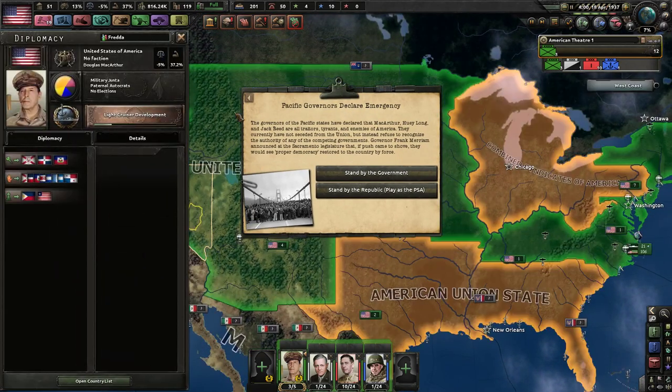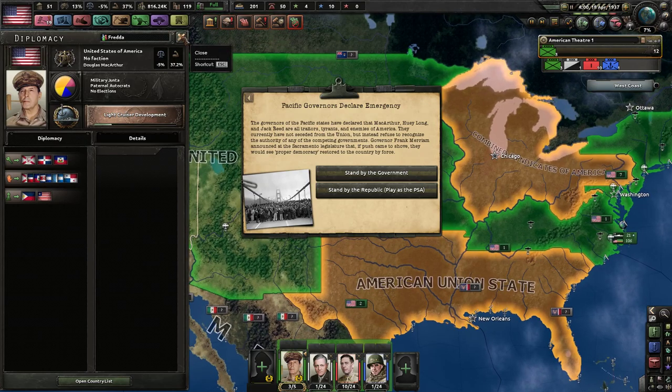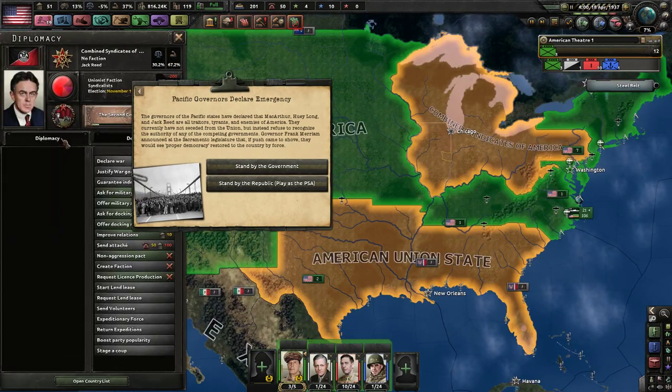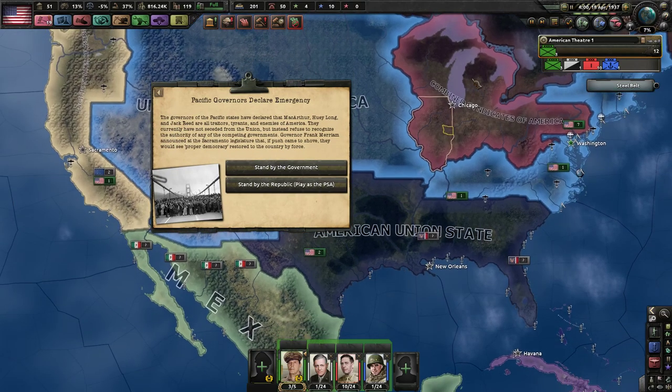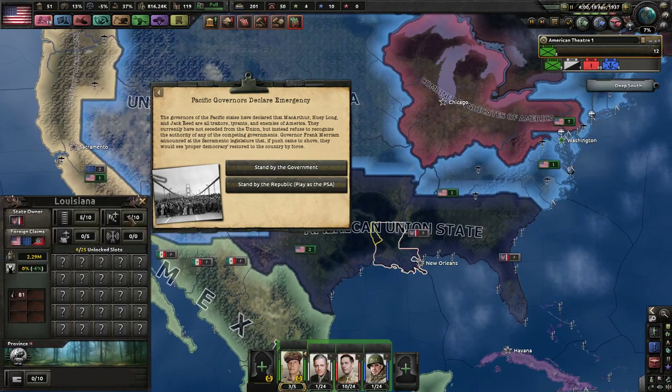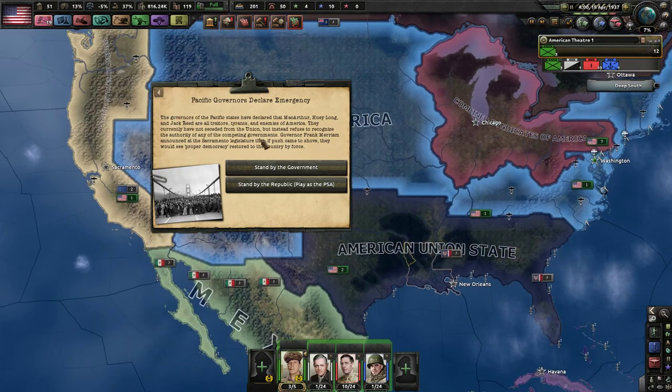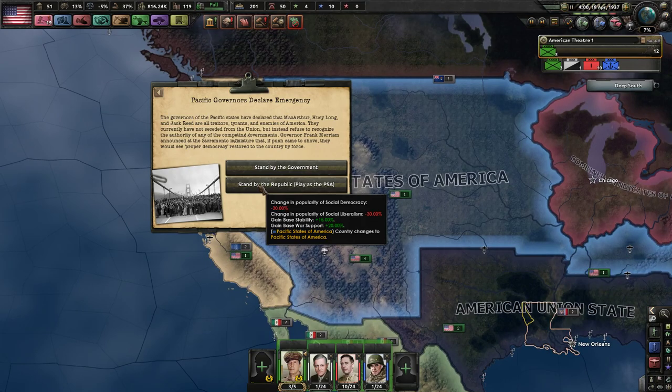Douglas MacArthur has taken over the executive; he now sits in the White House. We have a syndicalist uprising in the north, called the CSA, and then we have a sort of nationalist, militia-based uprising in the south under Huey Long, with some alliances with some unscrupulous fellows. Anyways, we will stand by the Republic.